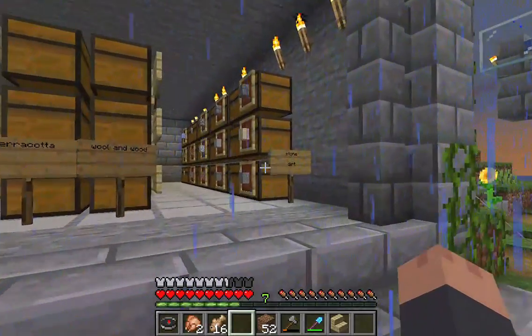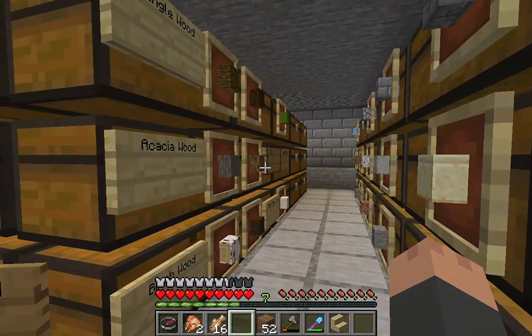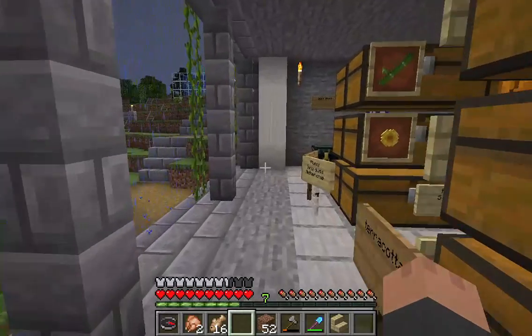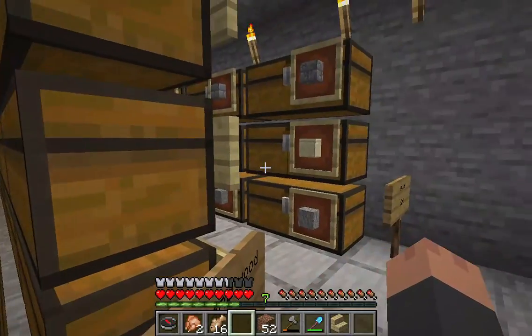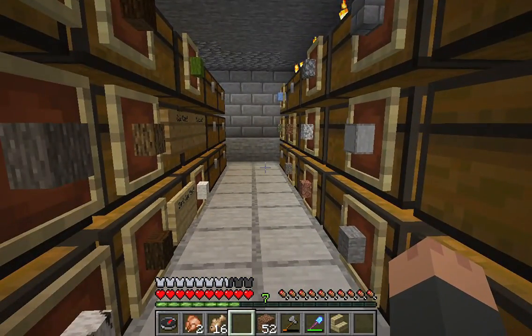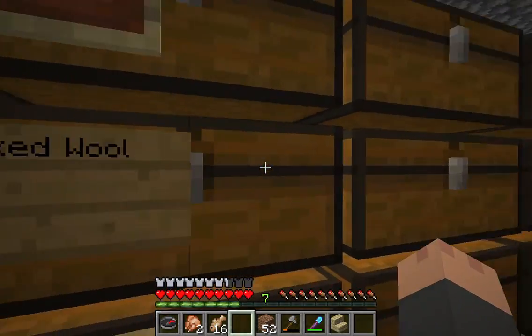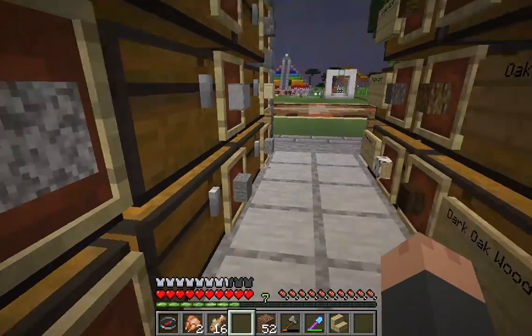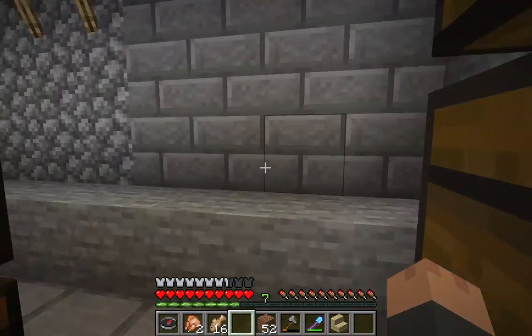We have all of our boxes labeled. I, of course, did not do any of this. This was all the Supreme King's doing — the one who runs the server. I'm not going to say his name, but we'll just call him C. C does all of this.